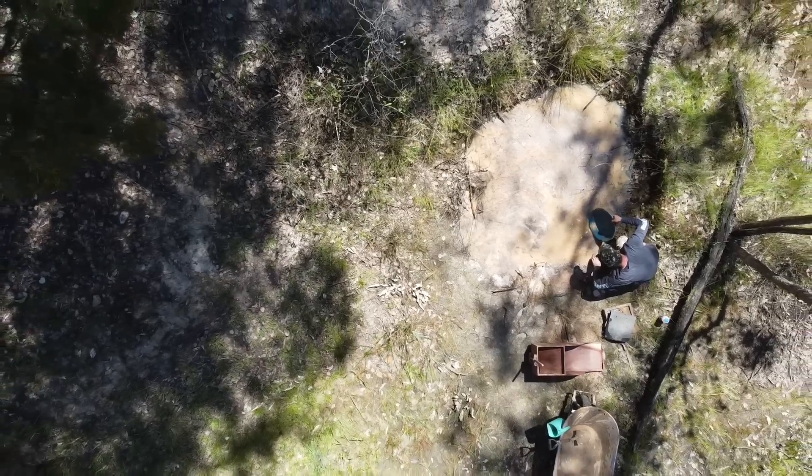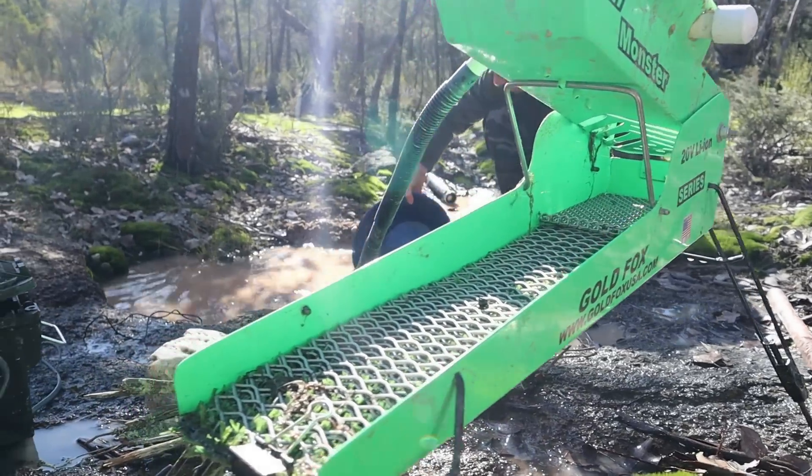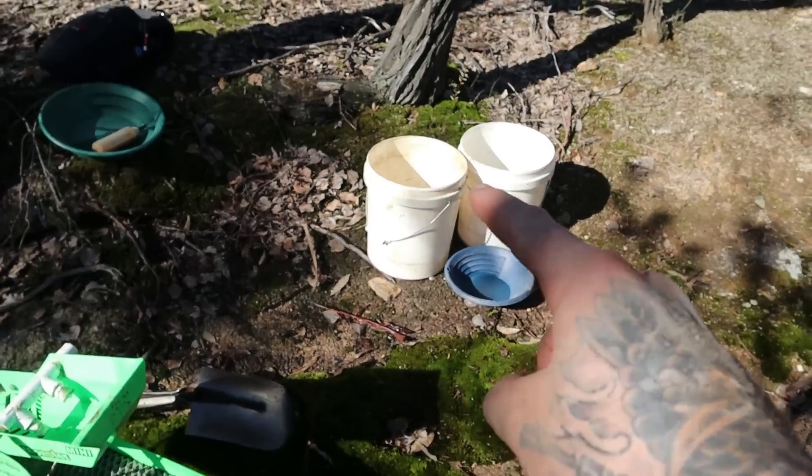We found a brand new set of drift mines that's giving us the biggest pieces of black sand and gold we've found at any of the drift mines. Today we're going to be high banking some buckets. That is the Gold Fox Mini Monster which we'll be using today to process our buckets of pay dirt.